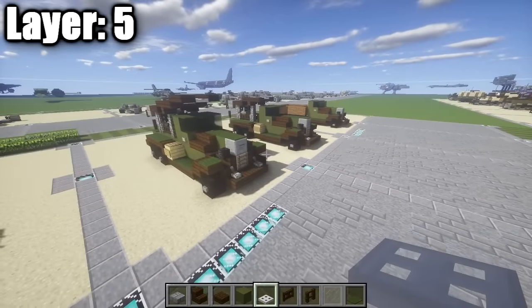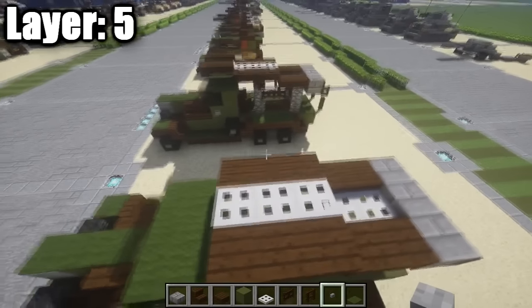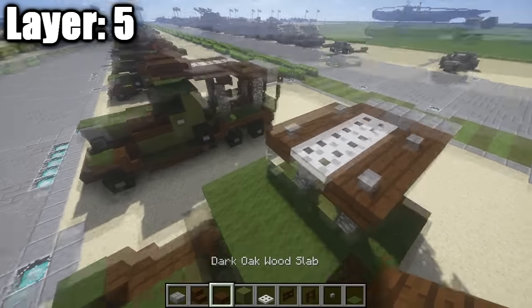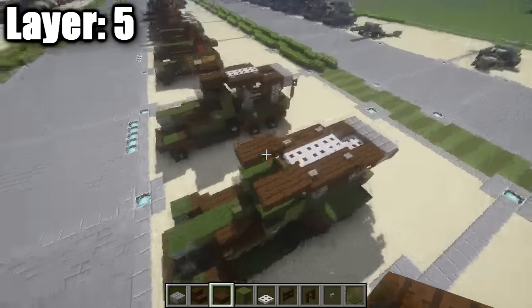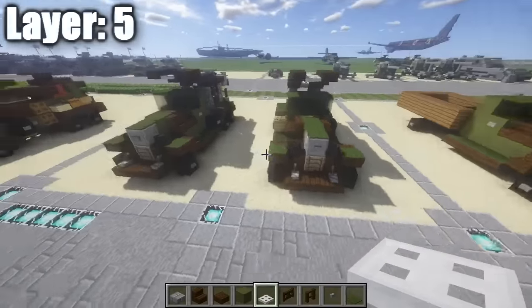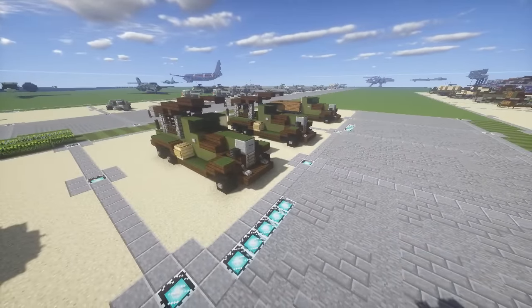For the final layer, layer six, place stone buttons on top of those dark oak wood top slabs. Coming off them, place a dark oak wood half slab followed by a second one on each side, then place two iron trapdoors in between. That completes the Katusha rocket artillery build — overall a very nice little build that makes a fine addition to any Soviet vehicles or Soviet battle map you're creating.